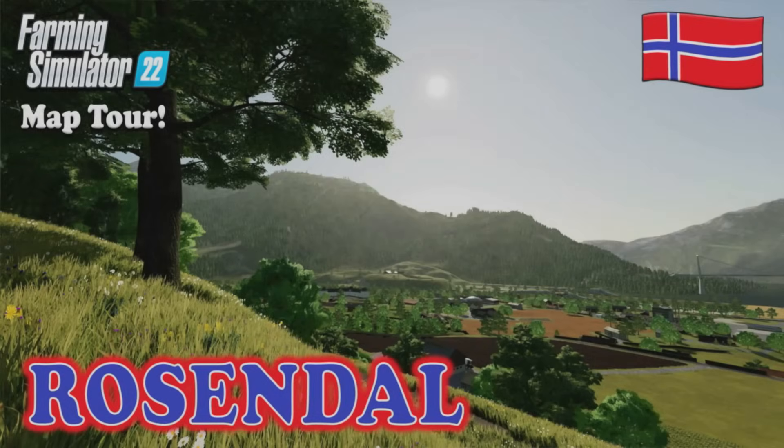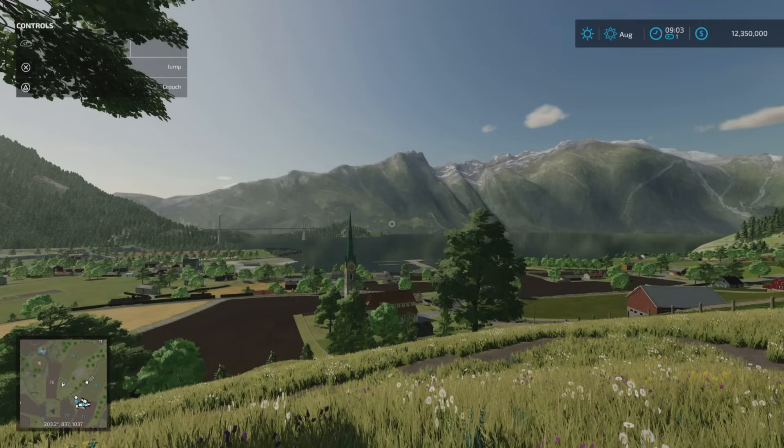Welcome to this look at a stunning mod map on Farming Simulator 22 with me, Mr Seely P. Ladies and gentlemen, I am here on Rosendahl. This is set in West Norway, it's by Olis 9, 117.58 megabytes to download. There is one required mod to download for this: Buildings of Norway by Ola Haldor.